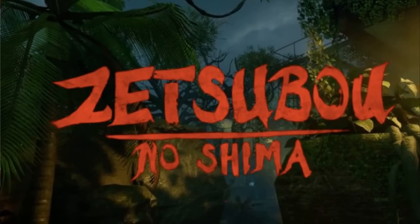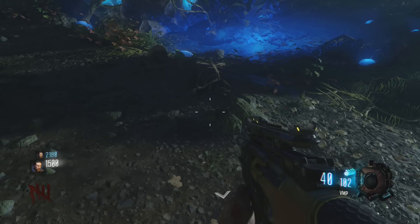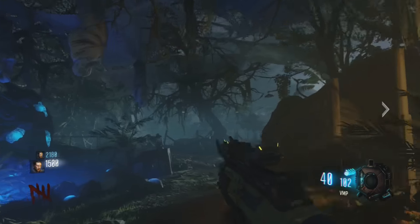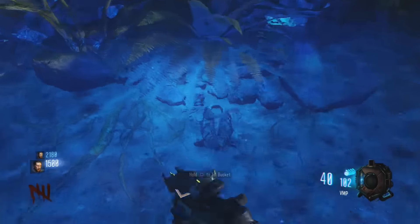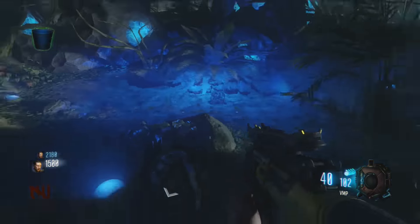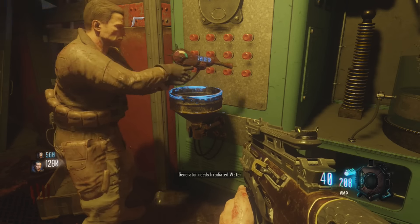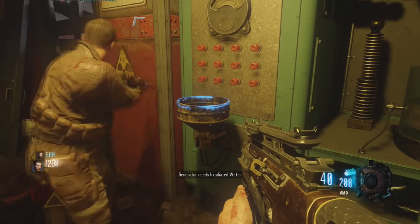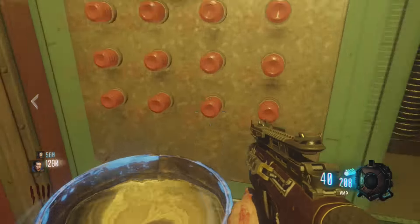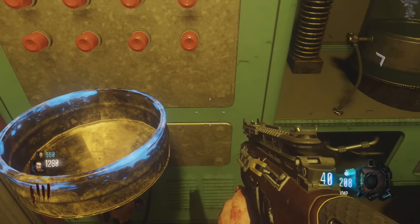You guys should know the layout of the map at this point if you're watching this video. You're going to want to go to Lab A. Pick up the water — this is in case you don't know. You pick up the water, you go into Lab A, and you put the water in that sink-looking thing in Lab A. That will turn the power on. You do the same in Lab B on the other side of the map.